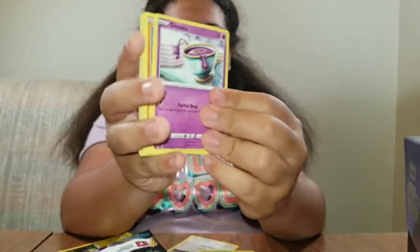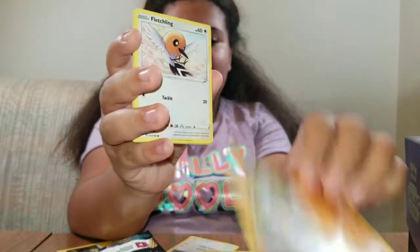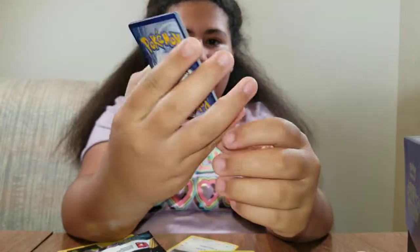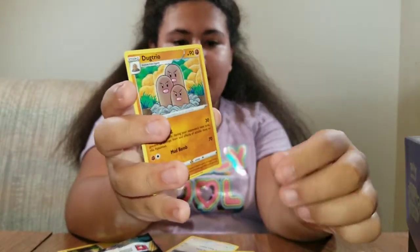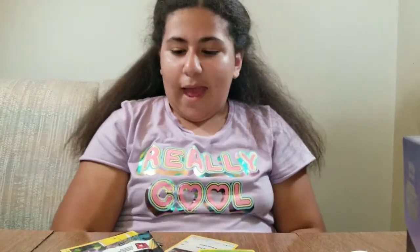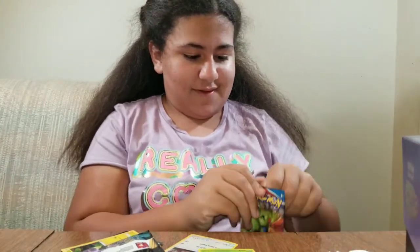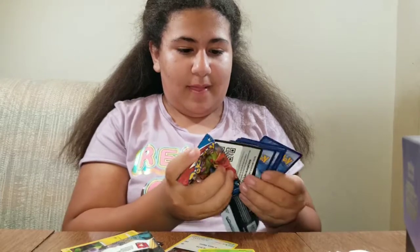So you've got a Feebas, a Pessimism, a Wimpod — oh, is that a reverse? Yeah, reverse Folio, nice — and an Excadrill, water energy, a Dustpan blowing smoke. Not really good, not that great. Well, your turn. Go ahead, do both of them. I love opening Pokémon cards, isn't it the best? It's such a relaxing pastime, it really is.